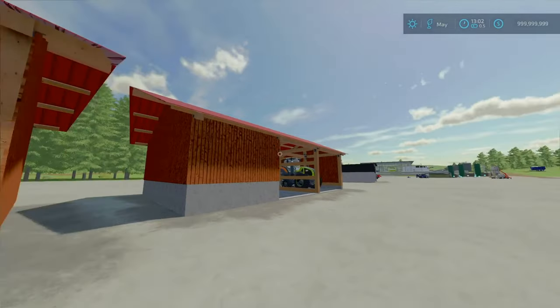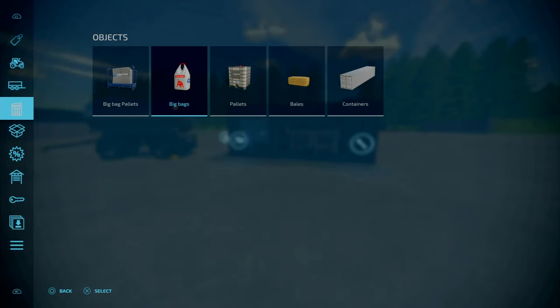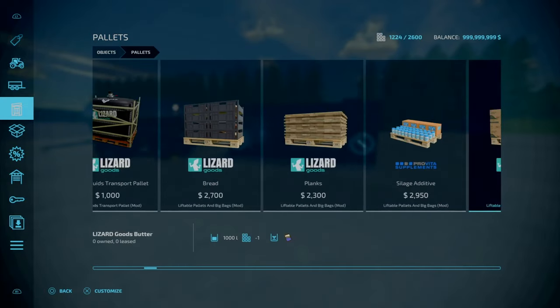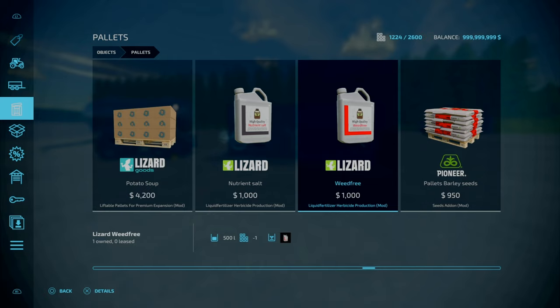Now for the Liquid Fertilizer and Herbicide Production by DS Power. It's 5.0 MB to download, slot count is 20 goes down to 1, and costs 40,000 to purchase. You can get liquid fertilizer and herbicide by simply adding water and either nutrient-salt or weed-free. The nutrient-salt is for liquid fertilizer; the weed-free is for herbicide. The containers cost 1,000 for 500 litres.